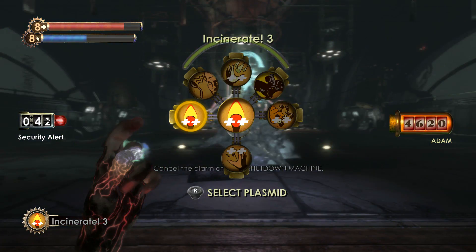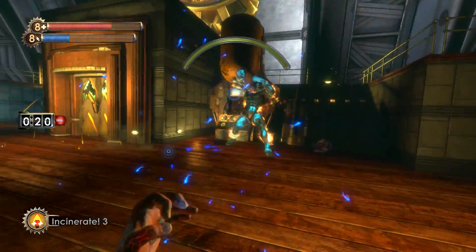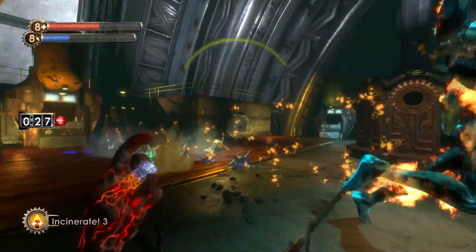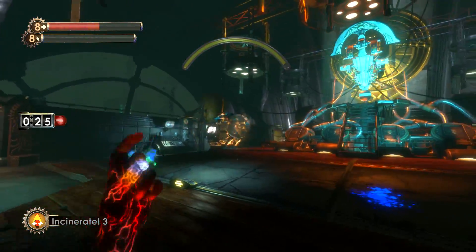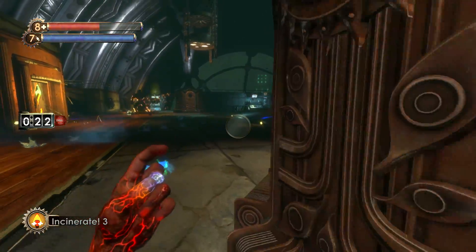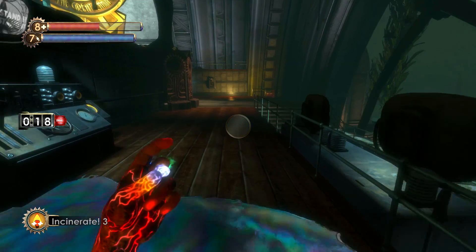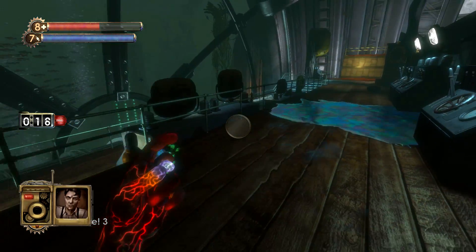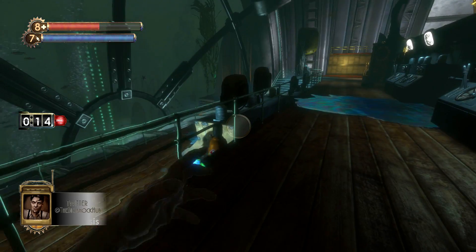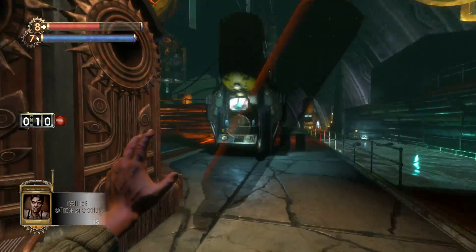There are a lot of barrels in the actual boss room where you can pick them up and throw them at Fontaine, and it does a lot of damage. Thankfully, you have a lot of area to work with during the boss fight. As far as tonics are concerned, for physical, I used Natural Camouflage, which really didn't come in handy unless I needed to stop and pause just to heal or pop an Eve Hypo.